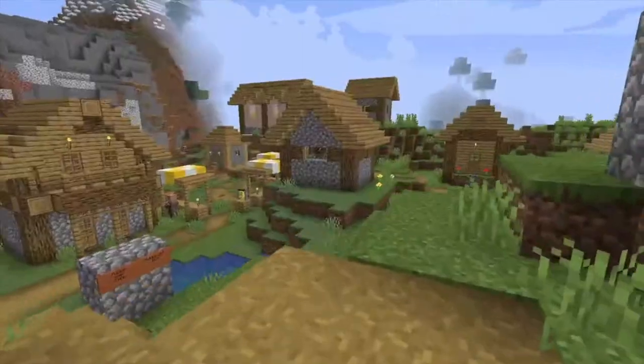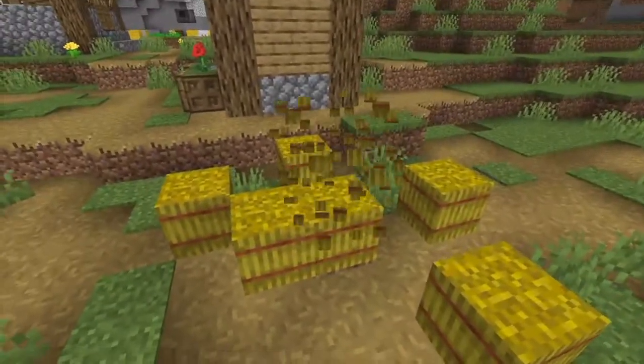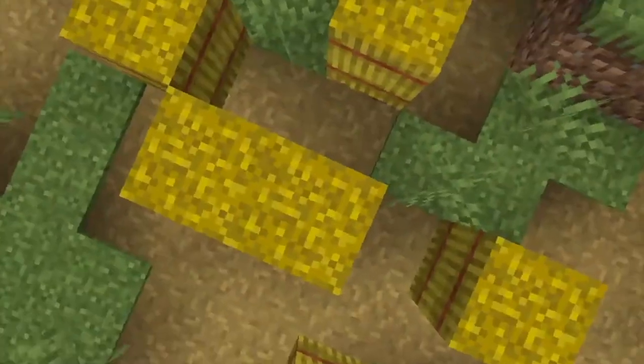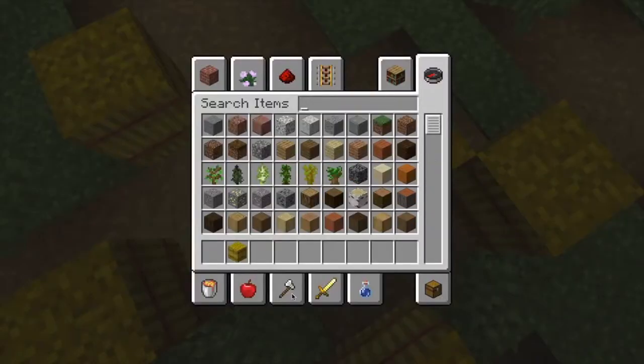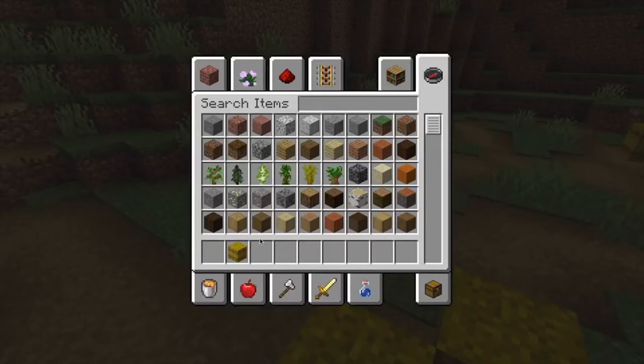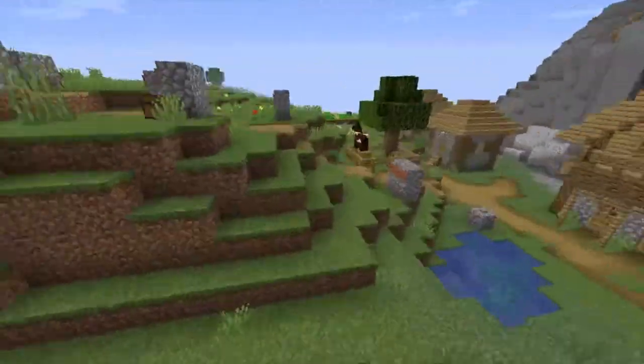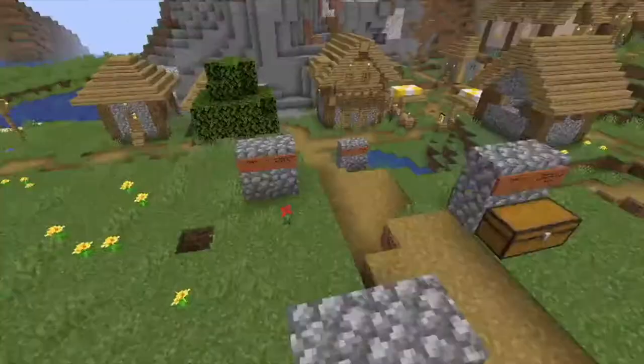Villages — use the villages to your advantage. This right here — that is three pieces of bread, which is really good, and there's a whole bunch of them throughout the village. Villages are your friends.